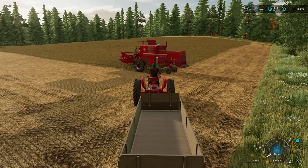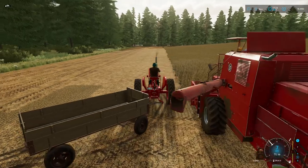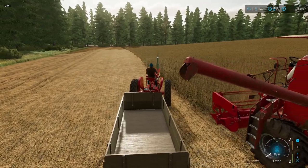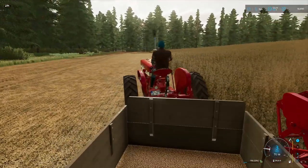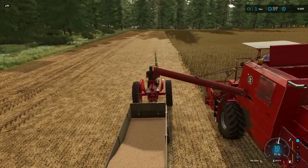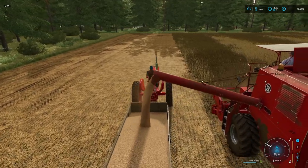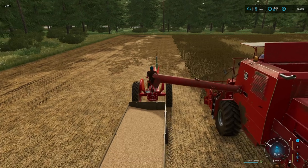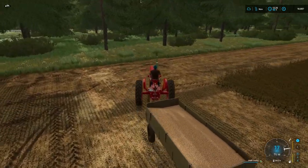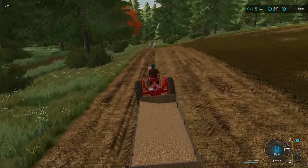We can chase the combine down and get it to offload on the move, as they say. Now we've got to try and match the speed. It's going to be a little bit difficult because the Bison changes gears quite quickly once it gets over the hill, and then we're not in position to keep up with it. It's just that the off-the-mark speed of the Farmall is not great. So we've got a full load — we'll head off back to the delivery point, the Grain Mill Landmark.